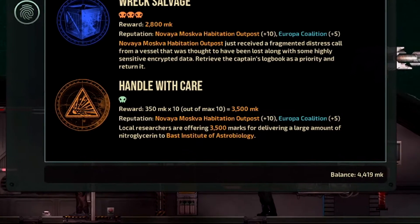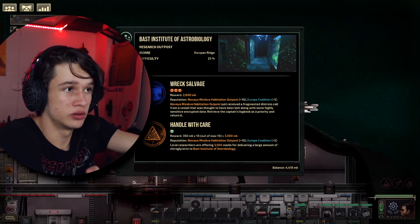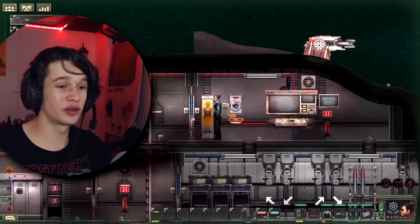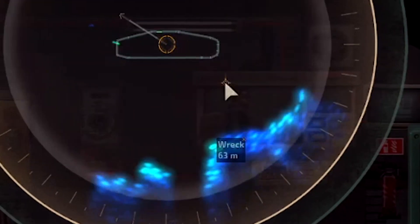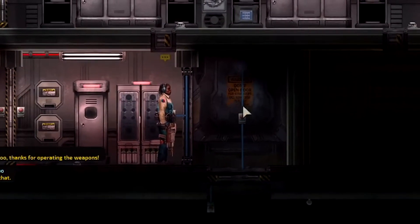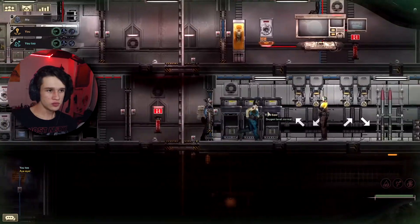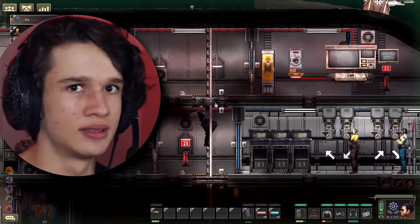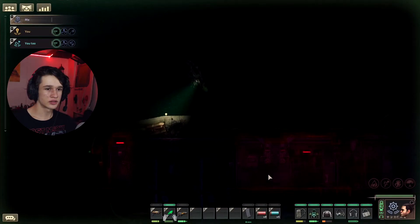The missions I got are 'Handle with Care' — which I don't think is gonna be an issue, we just can't get water in the ship, we can't sink — and a wreck salvage. I don't know how I'm gonna do a wreck salvage without weapons, but I think I'll find a way. Okay, there's the wreck, it looks like a tiny one too. What I did was I got you and you two — why are you there? You're supposed to be on the guns. I'm gonna have you two on the guns while I go in the wreck, since I have no guns myself. Both of the wreck salvages we've had are small ones.